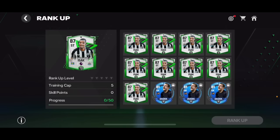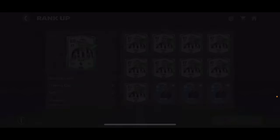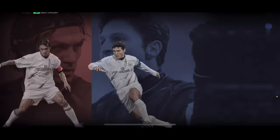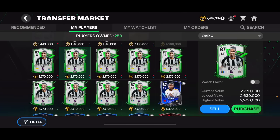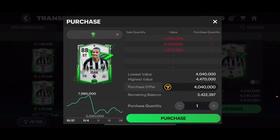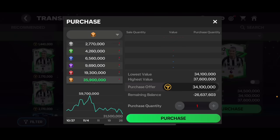I'm going to rank up this 87 overall EZAC card with Dudex. His base price is around 2.7 to 2.9 million. When you rank him up once, he becomes an 88 overall and you can sell him for 4.4 million. Rank him up twice and you can sell for 6.8 million. Three times gets you 10 million, and if you rank him up fully, you can sell him for 35 million coins.